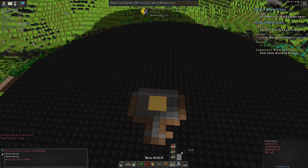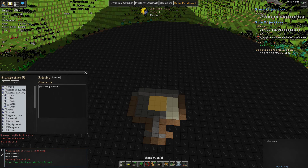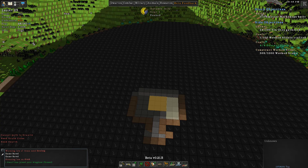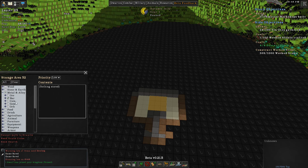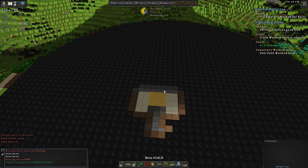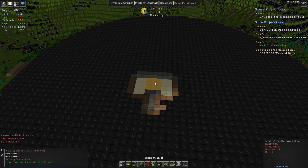Let's make some stockpiles here. The first stockpile will go right here - a dwarf just joined. This one is going to be for ore. And then I want the other stockpile to be for bars.